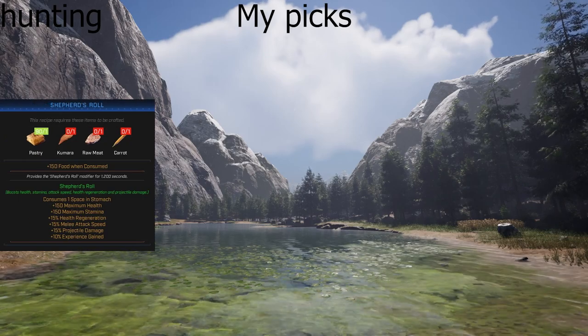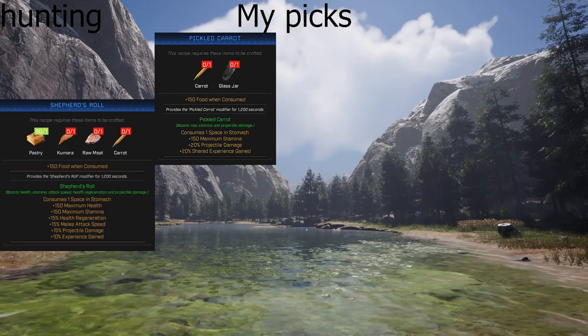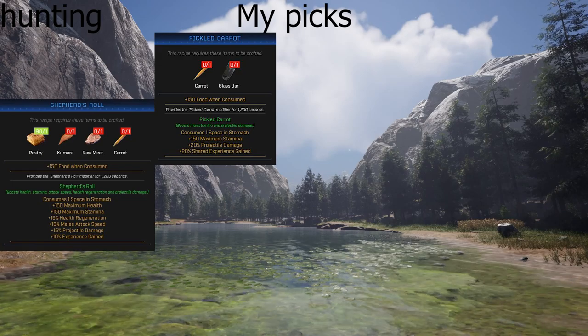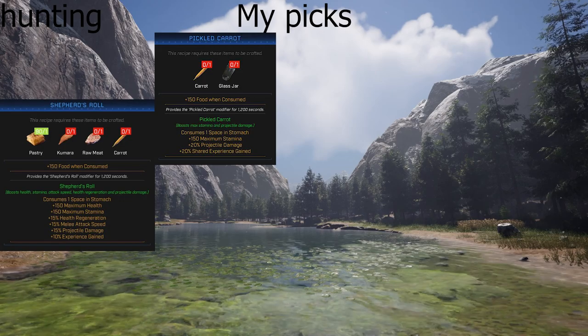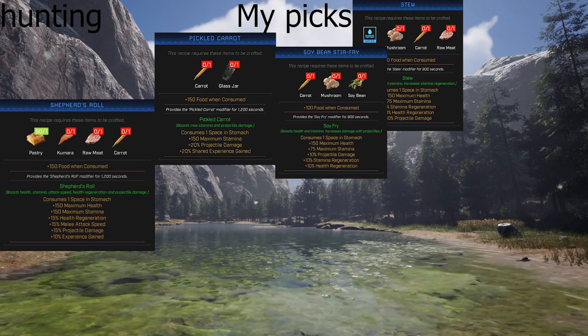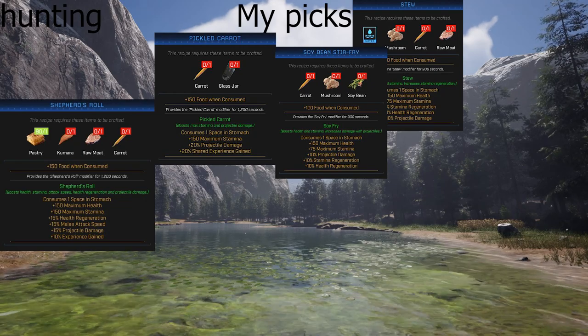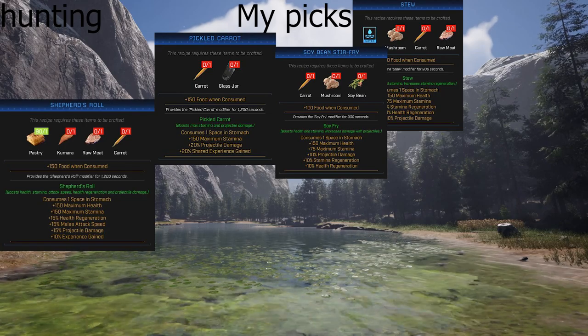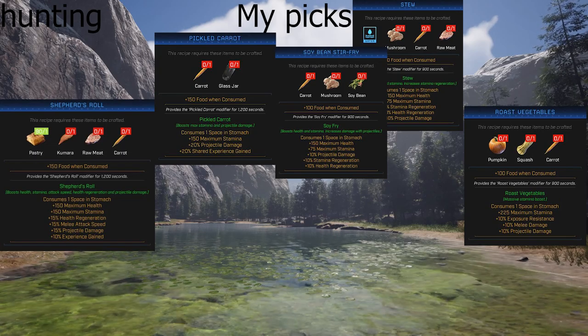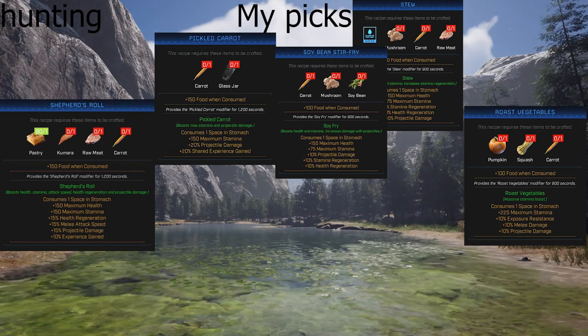If you have four spots, take all four. If you have three, sweet corn soup and vegetable pie are mandatory — that's 35% consumed by actions. Adding a third food's 10% gives 45%, almost 50%. You'll mine and chop trees forever. One way to think of it: if you're out chopping trees, take cream corn; if you're in a mine, take rhubarb stew. For hunting, the shepherd's roll is first — it has both melee and projectile damage at 150 and 150, a great piece of food. Second would be pickled carrots for 20% projectile damage and 150 stamina.